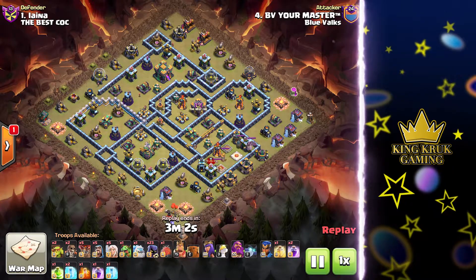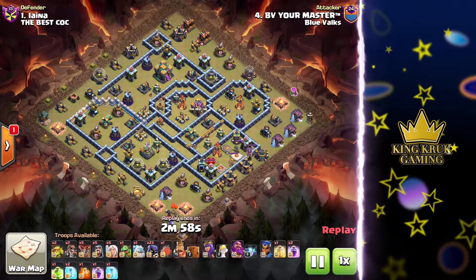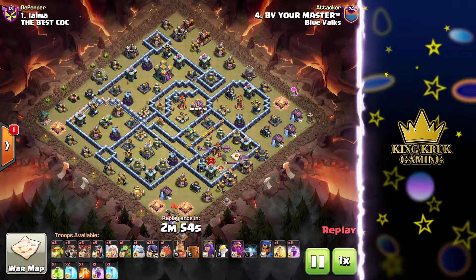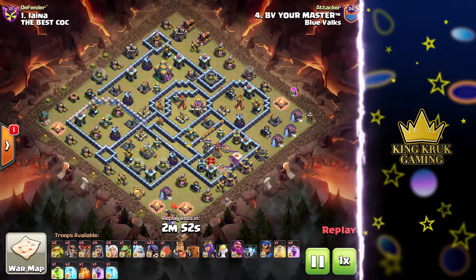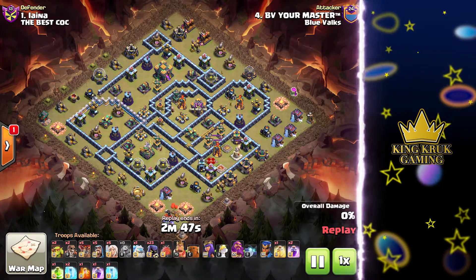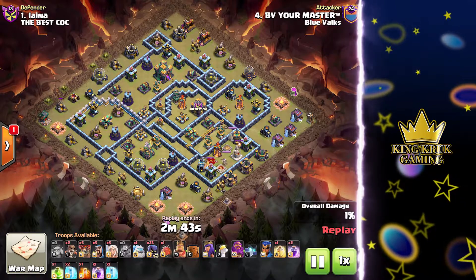Two of our very talented players show us why they can three-star any base even with a blindfold. These guys can probably three-star with their earlobes. These two attacks they're doing a queen charge headhunter attack. You heard that right — we're using the headhunters as the main army comp. These guys are crazy, maybe they're just brilliant.